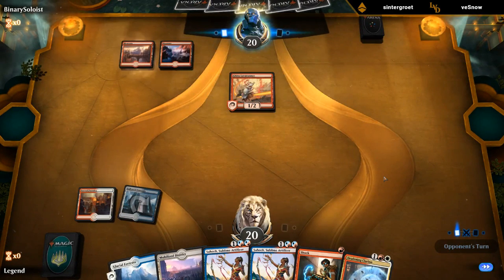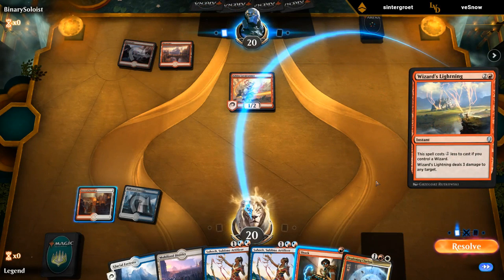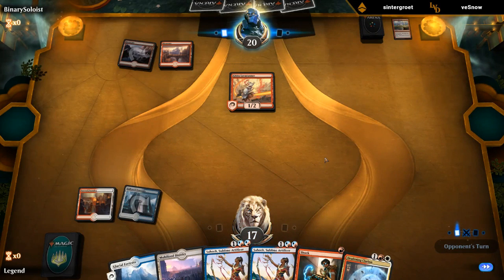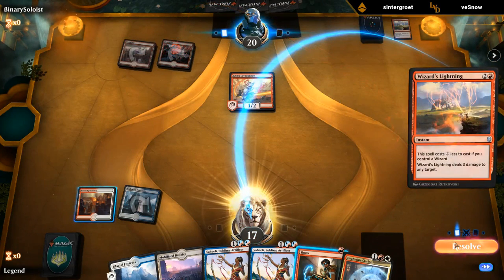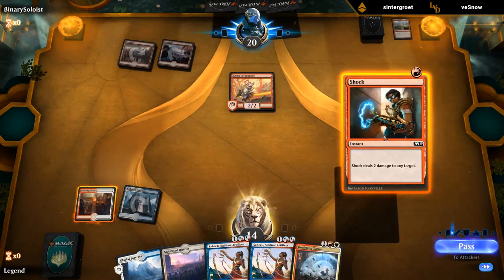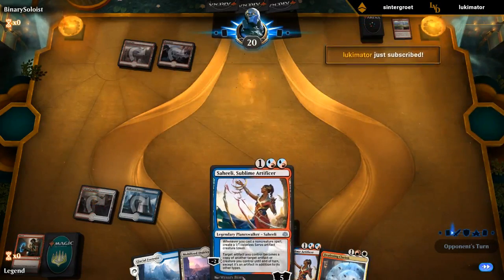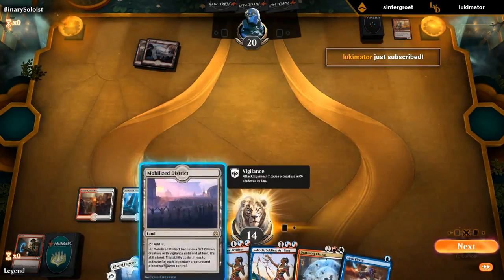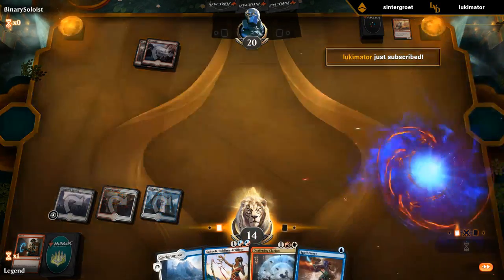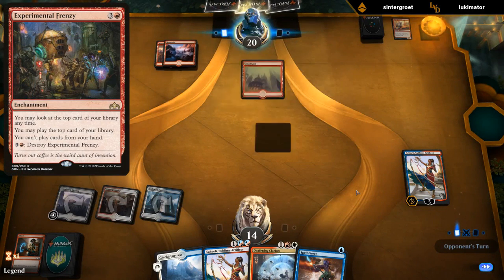Generally speaking I think we want to hold on to the Clarion. It's one of those cards that's sometimes better on the draw than on the play, since that allows the opponent to play an additional creature into it. Now I think I'm just shocking if they're not playing an additional creature. And then next round we get to play Saheeli. We do have Spell Pierce, which could come in handy to counter a potential Experimental Frenzy.